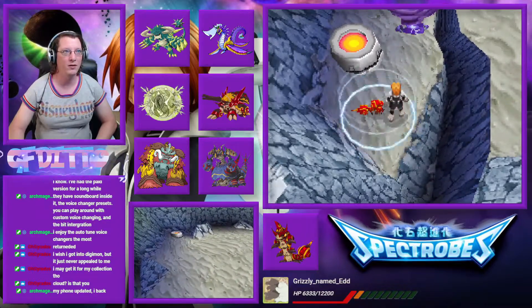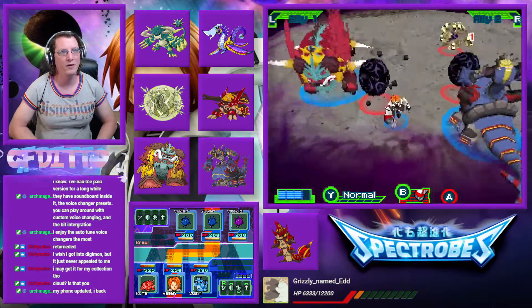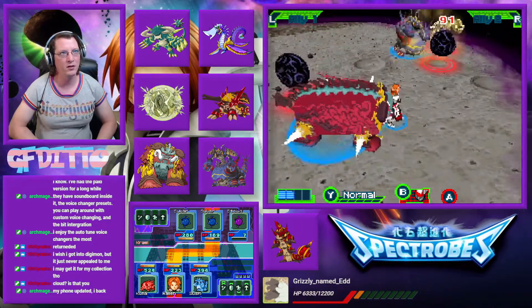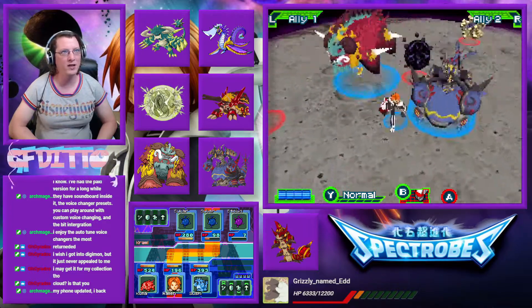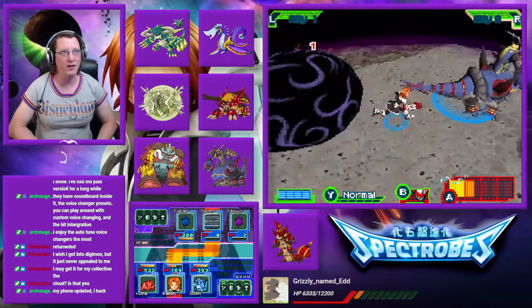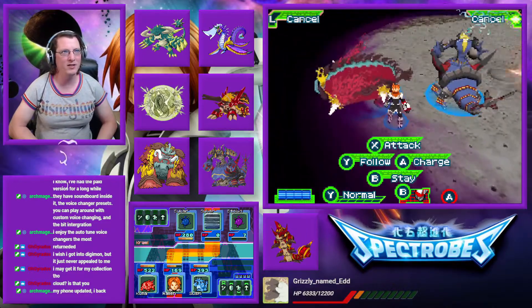Uh-oh. Alright, let's see what these two can do. Attack it! I told you to attack! Oh wow, that was actually pretty wildly solid. Rollin's getting attacked directly while you two goof off. That's going to be one issue — Rollin is the key member of the team. The Spectrobes' job is to keep Rollin alive and destroy the opponents. But these two aren't exactly doing the greatest job of that.